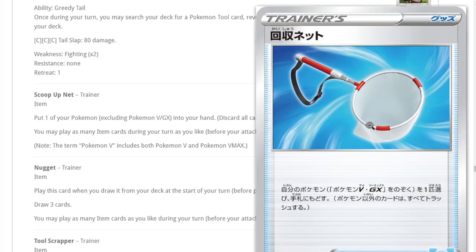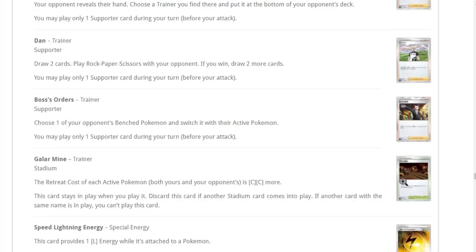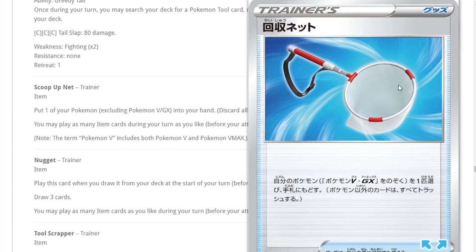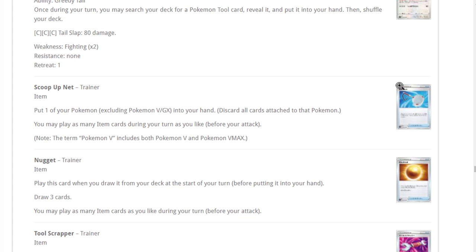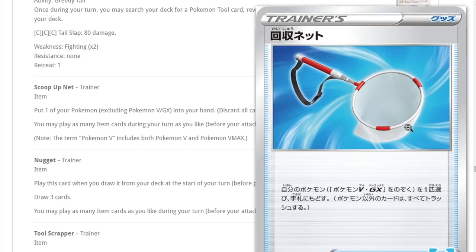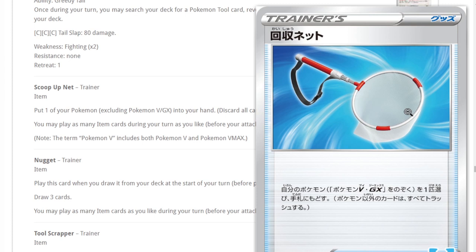Scoop Up Net is probably the best item card in the set. It lets you put any non-two-or-three-prize Pokemon into your hand, discarding all cards attached to it. This is great for bench sitters like Jirachi and Oranguru that have high retreat costs. Say you play switches and Escape Boards for your Jirachis — Scoop Up Net is another way to get it out of the active, and you can play it down again to reuse its ability, since it's a new Pokemon on the board.